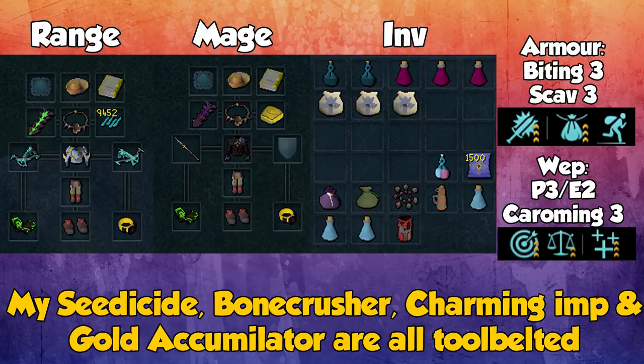I take a Clue Carrier because Turoffs are actually very good for hard clues — about half as good as Hellhounds, but a nice thing to have. A Herb Bag to fill up with herbs if I do any looting. A Portable Fairy Ring to get the Stonerslayer Jazz buff and teleport straight to the dungeon. I take a Heated T-Floss because Basilisks will reduce all your stats if you go back with an active Aggro Pot — drink this and you won't get your stats lowered. I also take Weapon Poison Plus Plus and a Spring Cleaner. My Seedicide, Bone Crusher, Charming Imp, and Gold Accumulator are all on my Tool Belt — if you don't have them on the Tool Belt, bring them in your inventory.